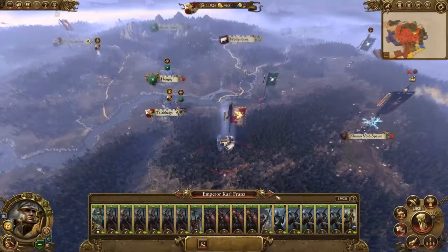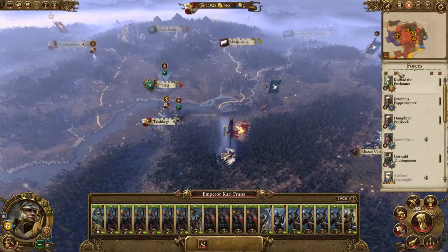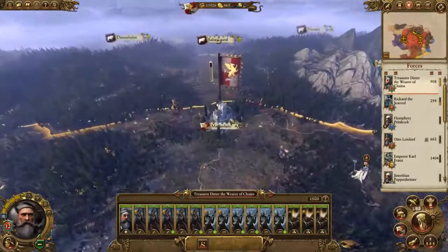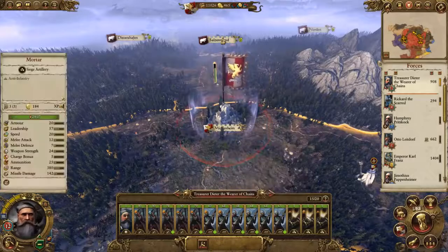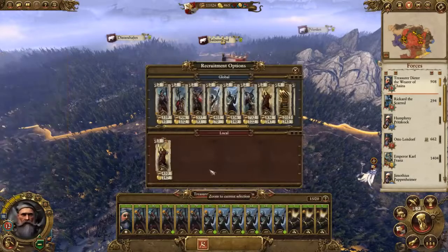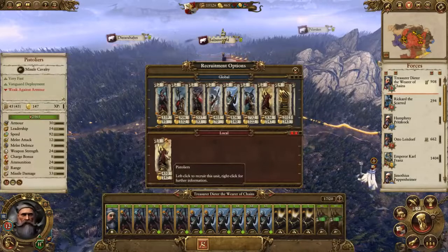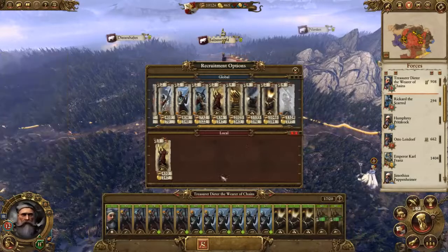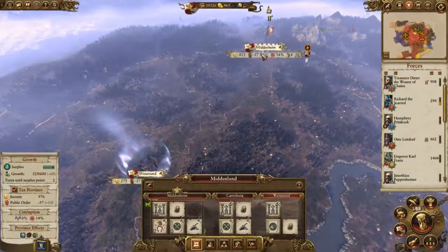Let's flip through our stacks. We can sort forces by action points, which is useful. This army here is maintaining order and regenerating men. We can recruit cavalry here — we're one or two short, we should pick up some cavalry. Let's recruit that many cavalry and then continue to regenerate public order.